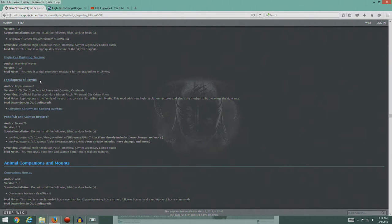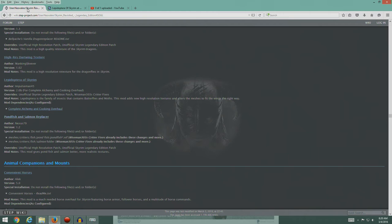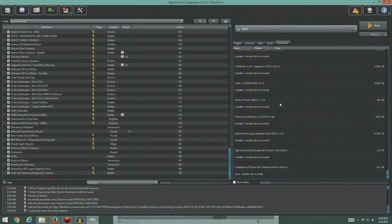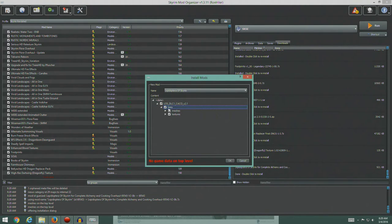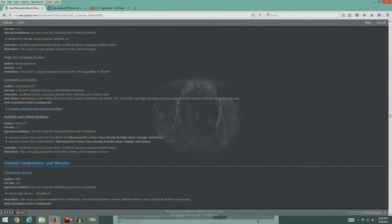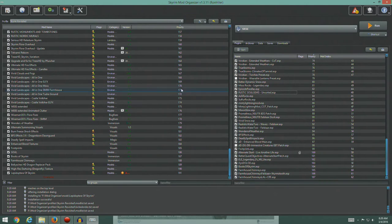Lepidoptera — which is moths and butterflies. I have a biology degree for a reason. We have new high-res textures for moths and butterflies. I keep seeing reports that the wings are on backwards on some of these butterflies, so I guess that fixes that. We're looking for version 2.0b for Complete Alchemy and Cooking Overhaul. That's the one we're after. We'll drop into this one, it's already ready for us. I presume this is the data file — there were no special instructions, so go ahead and install. We'll turn that on, there's no ESP with that.